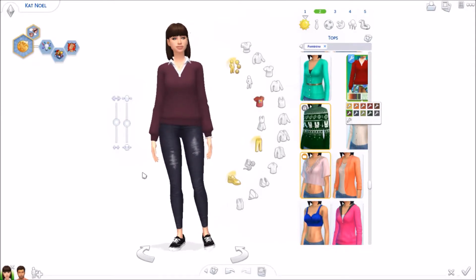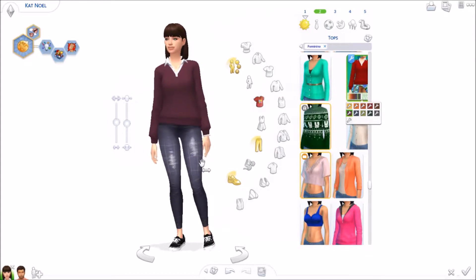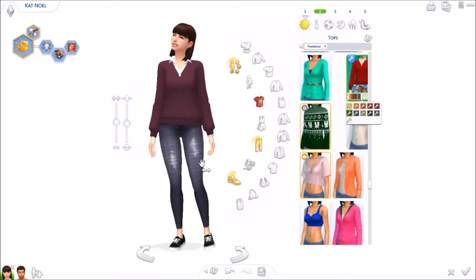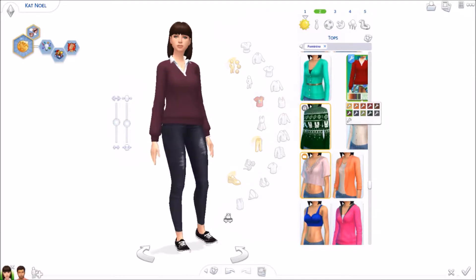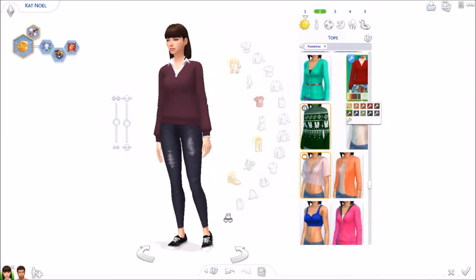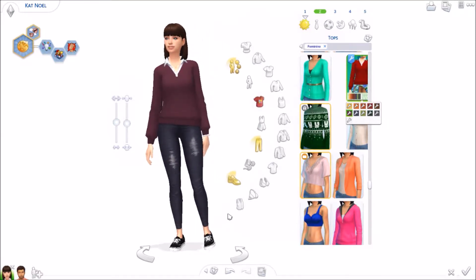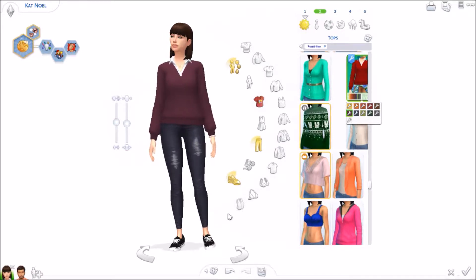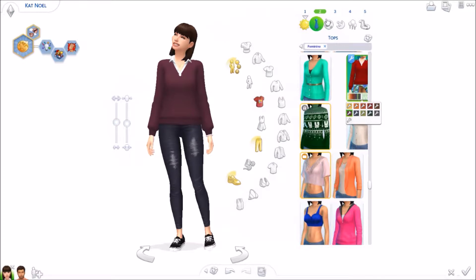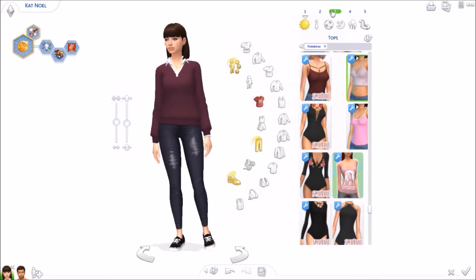I paired this shirt with skinny jeans from the bowling pack — it's a conversion that I showed in a few earlier CC finds videos. I also paired it with Converse shoes. I've actually never worn Converse before, so don't ask me about shoes.